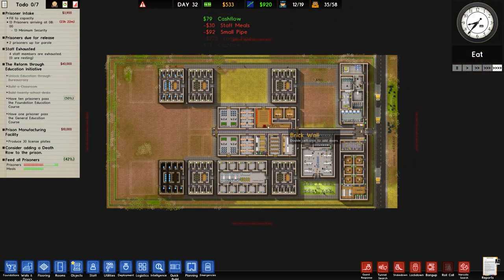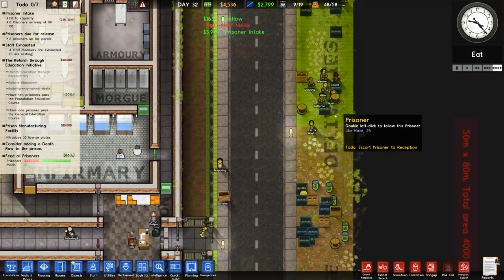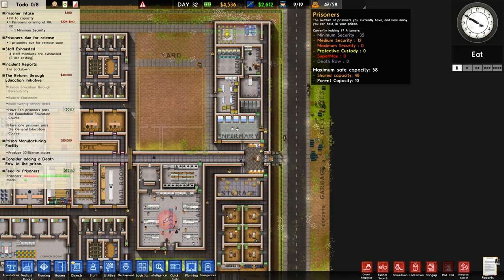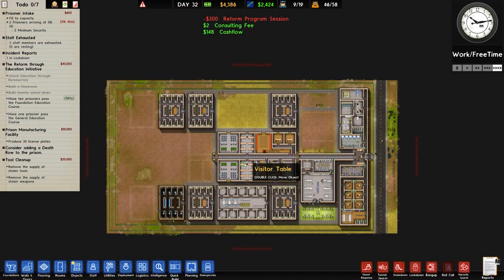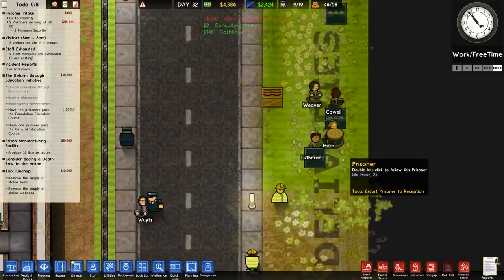13 minimum security prisoners will be arriving and that will allow us to get — there's 48 at the moment because our safe capacity is 58, but obviously 10 parental. It means I should be able to get another grant for tool cleanup, which is remove the supply of stolen weapons and stolen tools — that is another grant I think we'll be able to get.